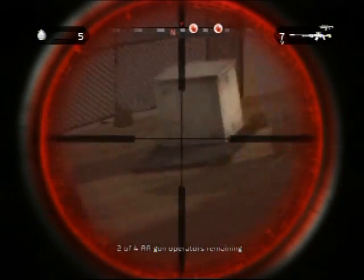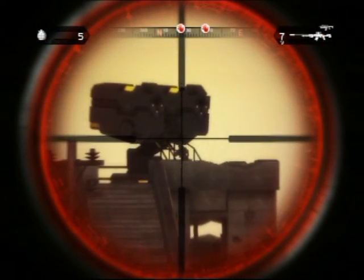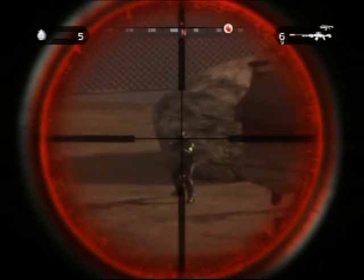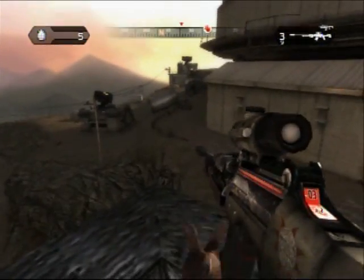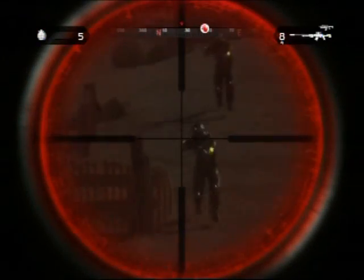Then snipe that guy, then over to the right, up there — there's another one. Then down here. If they drop these guys, you're going to want to snipe them too, because they're going to start coming up after you, and it's just a lot easier if they're dealt with before you're on the ground.